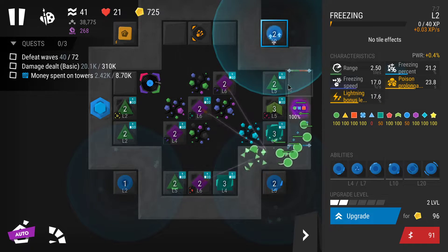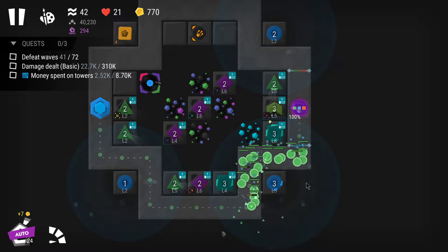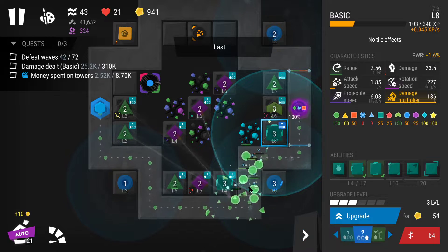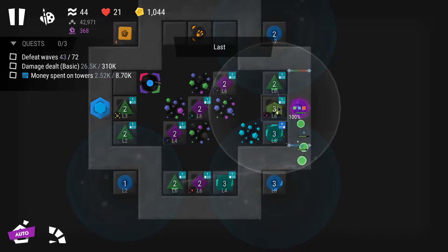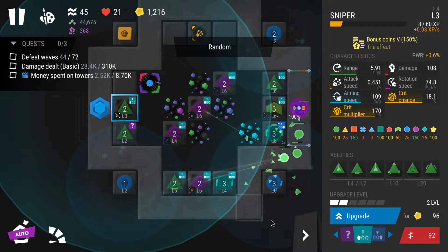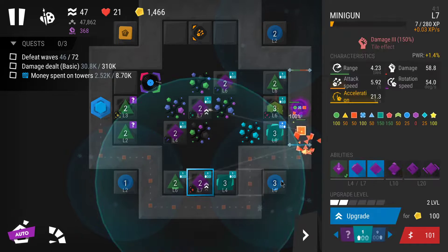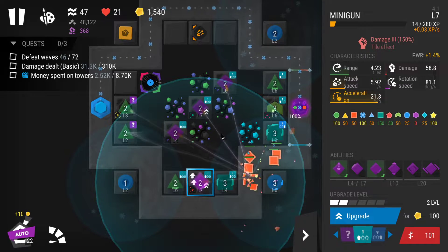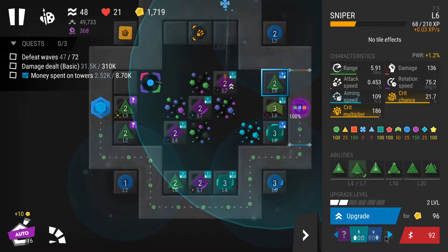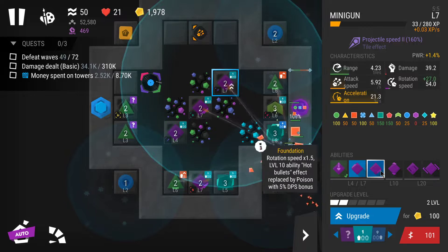I could also get a freezing on the top side for the flying enemies — seems logical. I could place this basic on last targeting. I want to see how long I can survive before I have to upgrade, so I'll try to save here and store as many coins as possible so that my bounty gives me more. Let's go with rotation speed here.